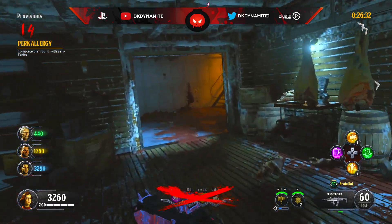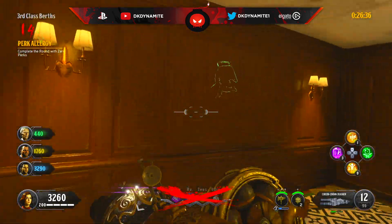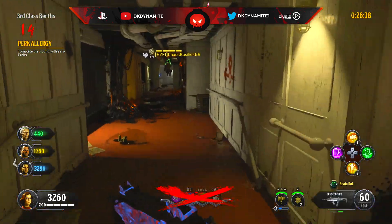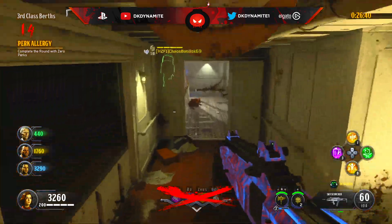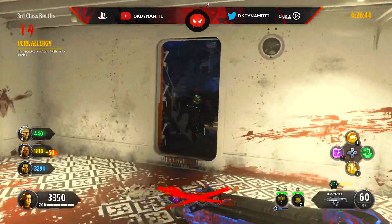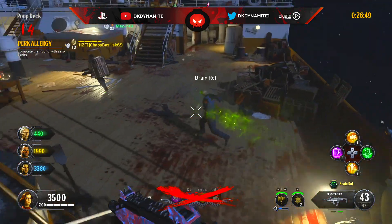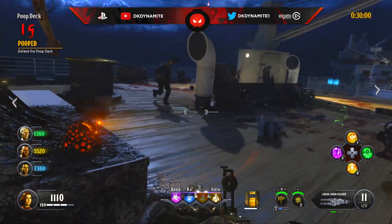Now for round number 14, you're going to have to complete the round with zero perks. Don't worry if you've already bought your perks prior to this round — it'll simply disable those perks for you while you're actually playing this round. All you have to do is play normally, get through the round itself, rank up your specialist if you can, and just casually play. You just won't have access to your perks until the end of this round.